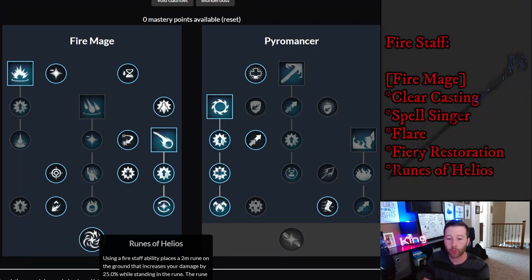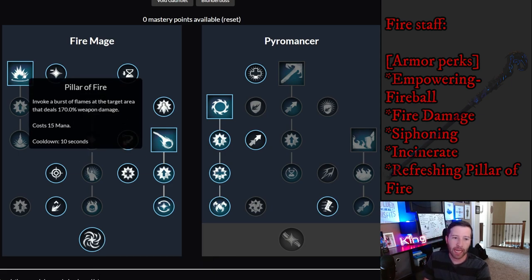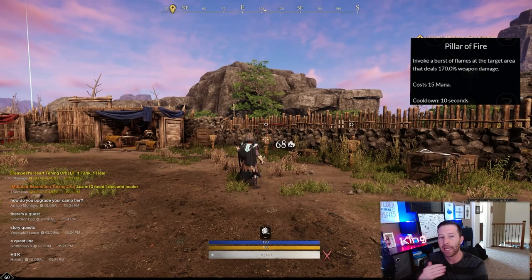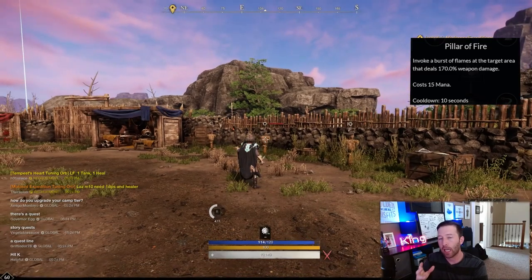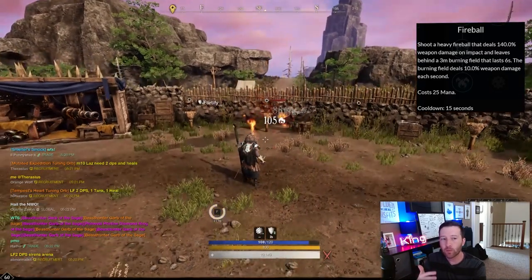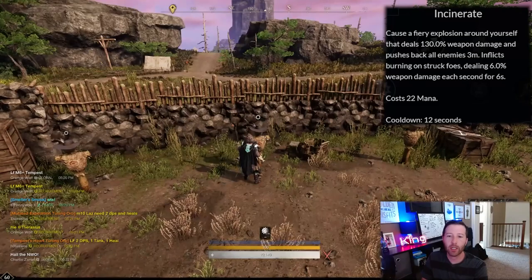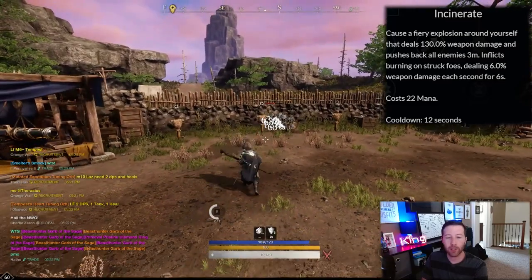Runes of Helios — using a fire staff ability places a 2-meter rune on the ground that increases your damage by 25% while standing in it for seven seconds. Very strong for a caster if you can stay in the same area. Then Pillar of Fire — you could swap this for Flamethrower if you want to be close range, but as ranged DPS I prefer Pillar of Fire. It deals 170% weapon damage and has only a 10-second cooldown, which you can reduce further with heavy attacks.